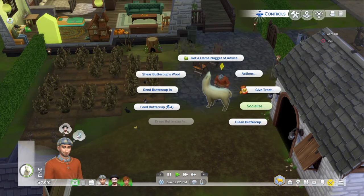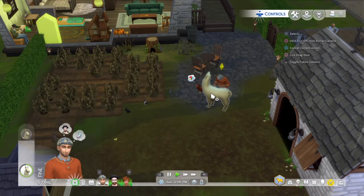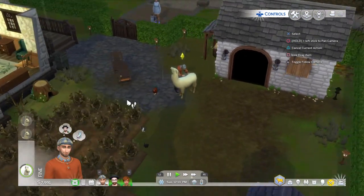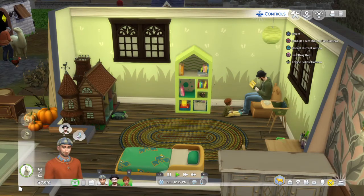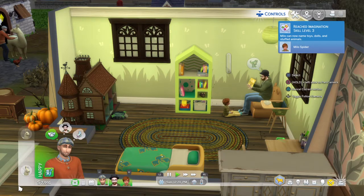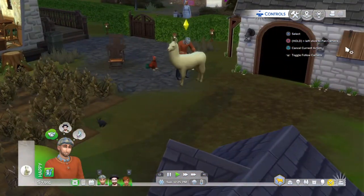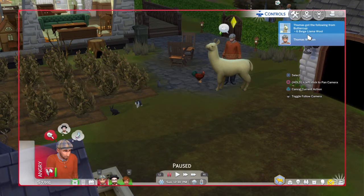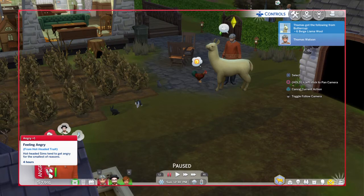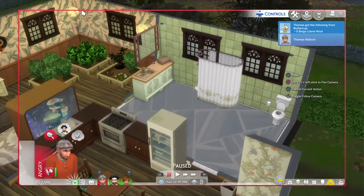Let's do a little bit of socializing and then do a shearing. Having a little story time. Oh, why is he angry? Why is he angry now? Hot-headed trait, okay. Calm yourself down in the mirror, because I don't need you smashing the dollhouse right now.